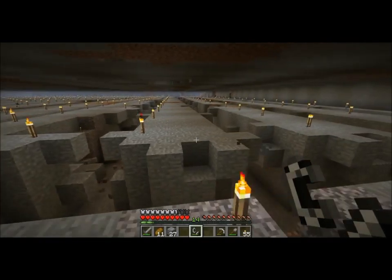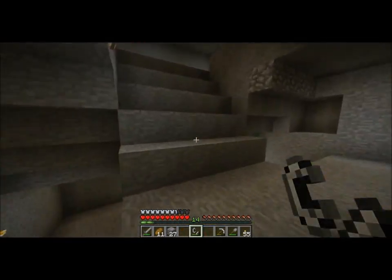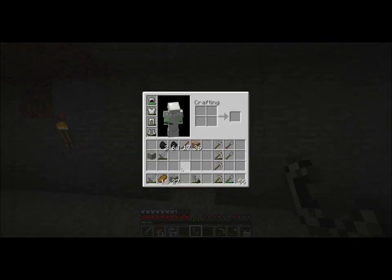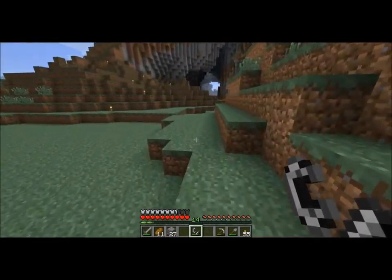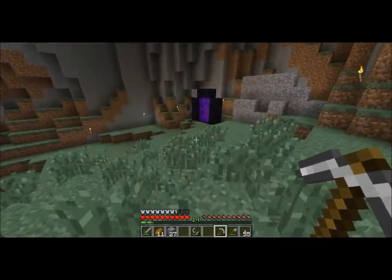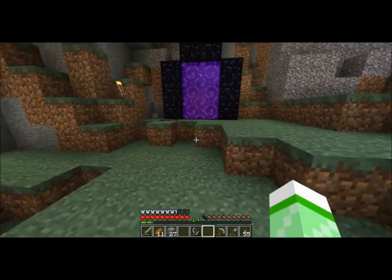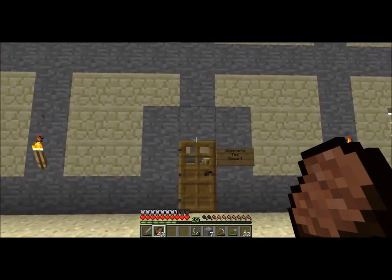That detonation did not go as I had planned. I had tested in a creative mode map previously how close the TNT needs to be together to set off a chain reaction, and it worked fine with five blocks in between, but I guess it's not entirely consistent. I think I need to increase the efficiency of my mob grinder so that I can get more TNT faster. That was an entire stack, and that stack took me about three hours to collect the gunpowder necessary to craft that much.